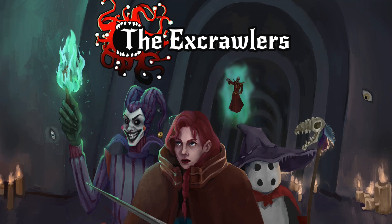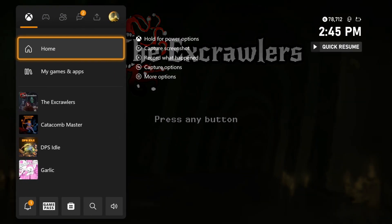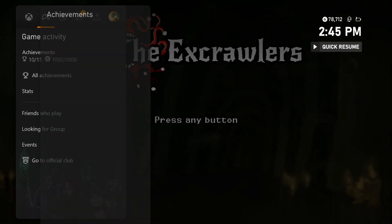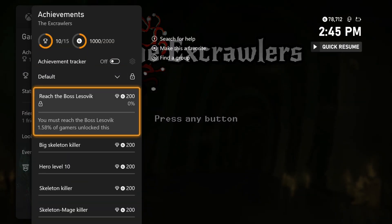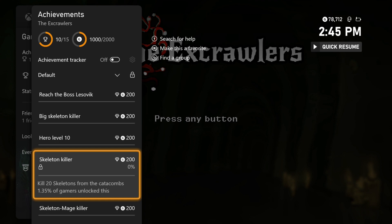What's up guys, Cheetah here, and today I'm bringing you a title update achievement walkthrough for the Xcrawlers. This game just got updated to 2000 gamerscore on Xbox and Windows. They added 5 new achievements, and to unlock them all it'll take you around 15 to 30 minutes.